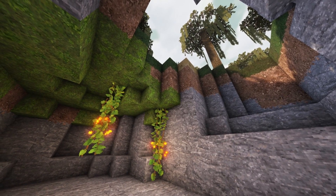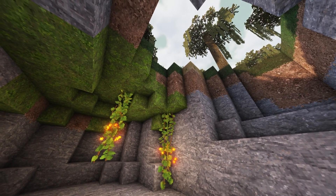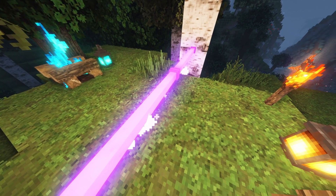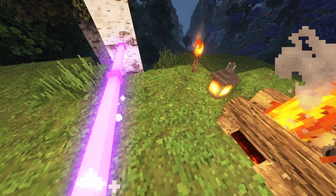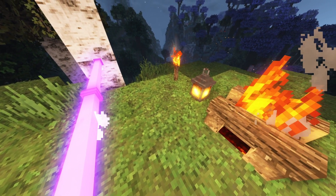And believe it or not, that is not even it. It has yet another trick up its sleeve called BCL, which is short for bloom-colored lighting. Your torches, rods, and all kinds of other light sources will evolve into beautiful colored lights with this setting. If you're not convinced yet, go download this shader pack and check out Colored Bloom for yourselves, and I'm sure you're going to love it.